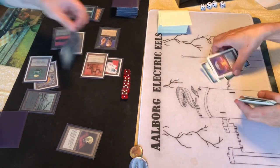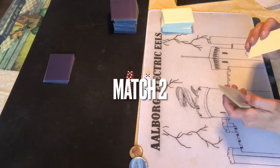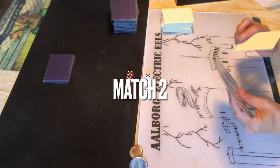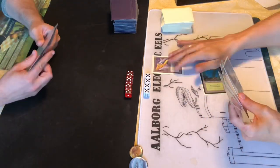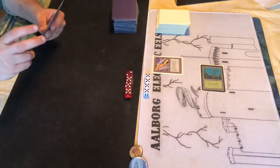Nine points of damage there - we got to see the Yawgmoth Demon in the first match, excellent stuff! I'm glad I made that work. Match two immediately - Black Vice again on turn one.